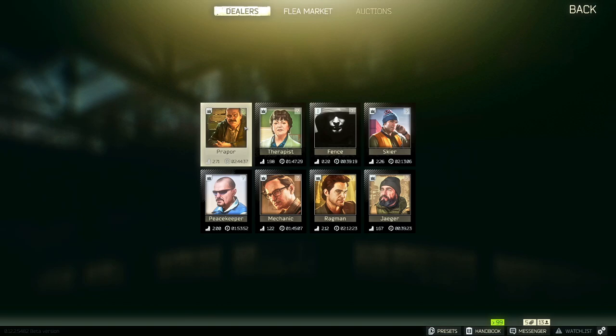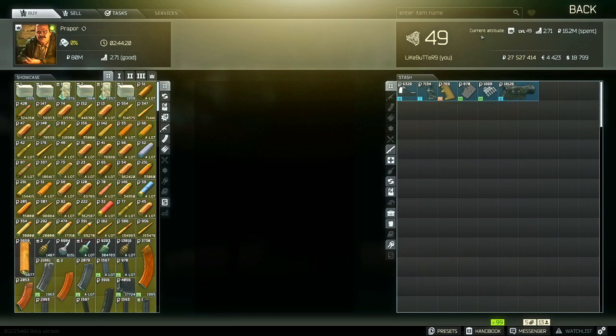You don't want to be selling stuff to Prapor once you don't need to level him up anymore. Remember, you have to buy and sell items from each vendor to unlock higher levels, and you also have to have a certain amount of rep with them. When you click on them it'll say Current Attitude, show what level you have the vendor, your level, and your rep with them. Some vendors — if you do certain quests for them, your rep goes up, but it'll go down for another vendor.